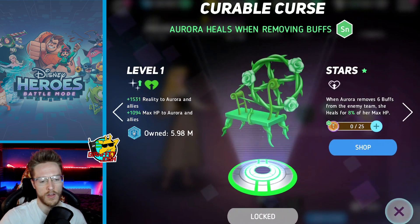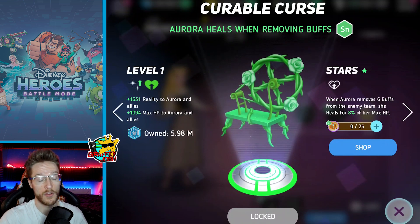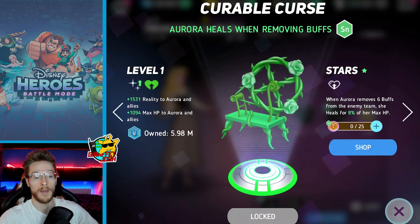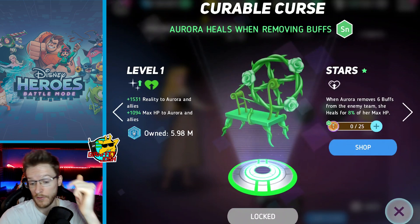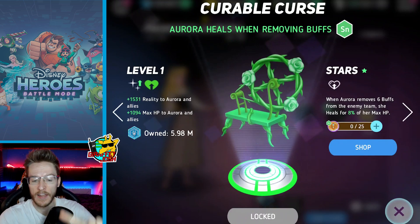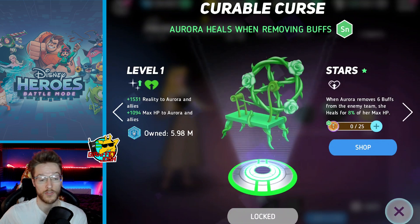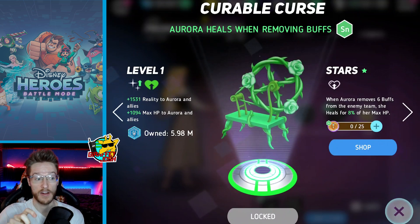The first friendship disk gives reality, increasing armor and max HP. When she removes six buffs from the enemy team she heals for a percentage of max HP. Considering her basic attacks and special both remove buffs, she's most likely doing that every single time you activate her special. She's probably the biggest counter for Kermit — I would be shocked if another character comes out who's as powerful at countering buffs.